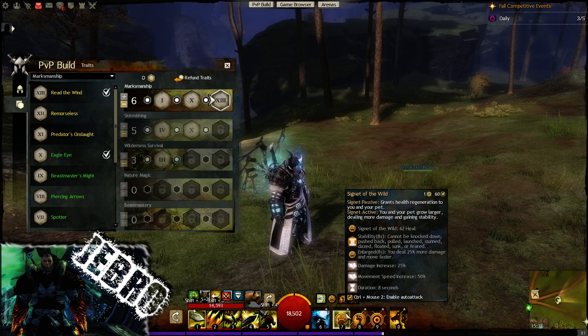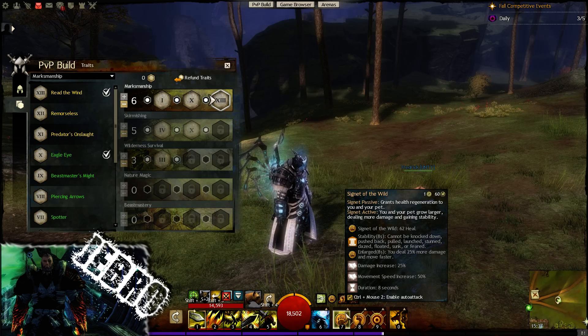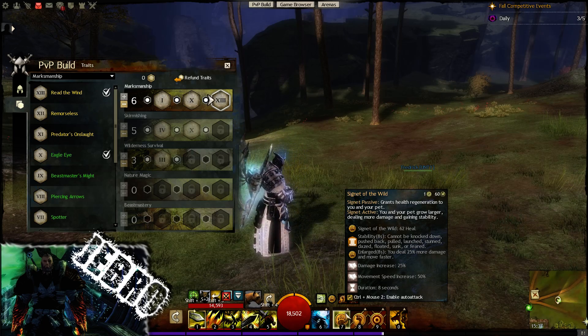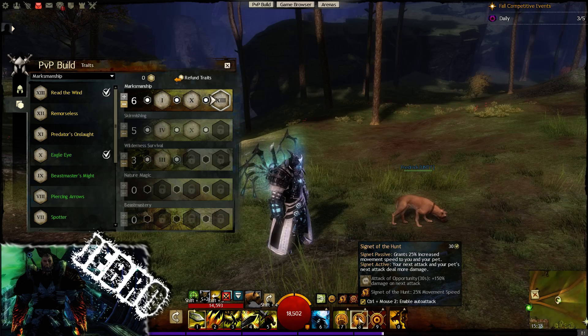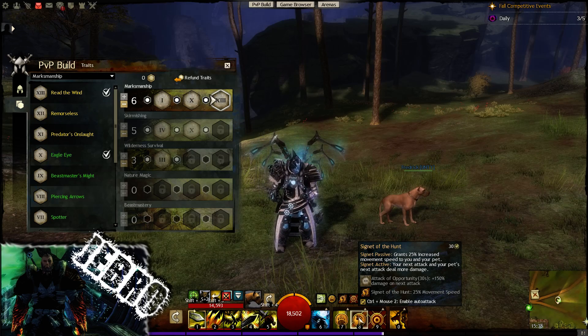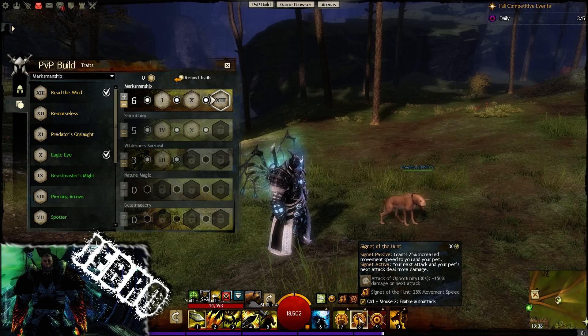On the activate, you and your pet grow larger, deal more damage, and you also gain stability. So you could potentially use this towards the end of a rotation or at the beginning — if you think you're going to burst them down quickly, have that combo up. Stability is eight seconds — potentially you can burst someone down in eight seconds depending on what they're wearing, if they're cloth or leather classes or bursty characters themselves, using that stability to actually perform the down. Signet of the Hunt: give yourself some extra speed, which we don't have other than from changing weapons in combat, and also the third ability on the Greatsword to get around is very nice. On the activate, me and my pet deal more damage on the next attack.